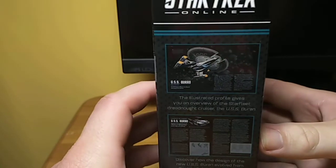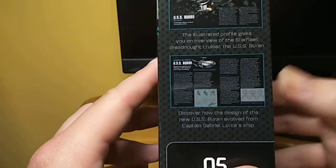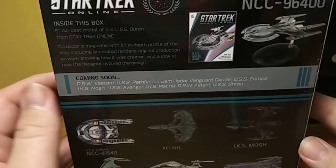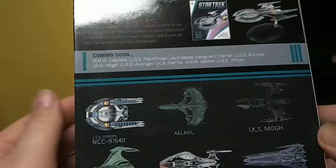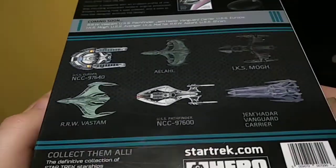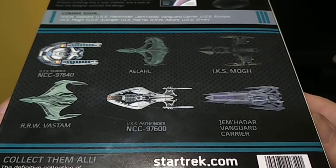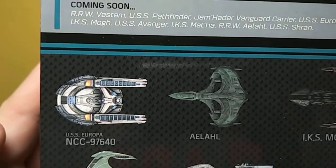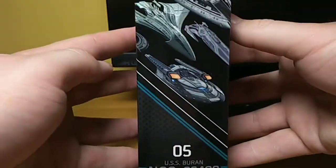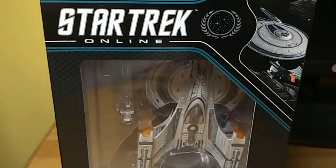Look at the box — a bit of artwork from the magazine inside. Same as before, exactly the same form as the other boxes, obviously. Contents: ship, magazine, small format. There are the other ships that are coming in the collection — a few more than there were last time, including the Europa, which I'm very much looking forward to. Nice bit of the box art, number again. Okay, let's open it up and have a little look inside.